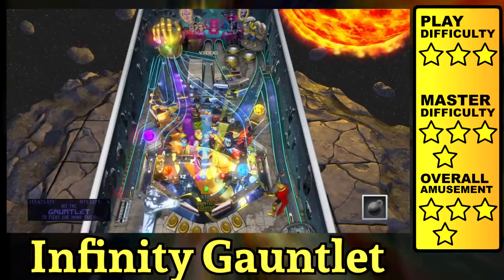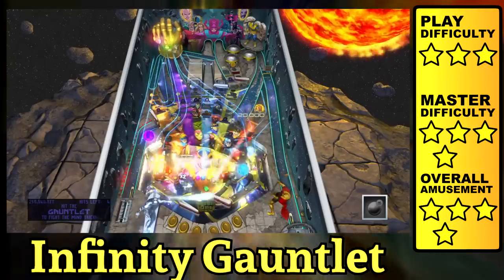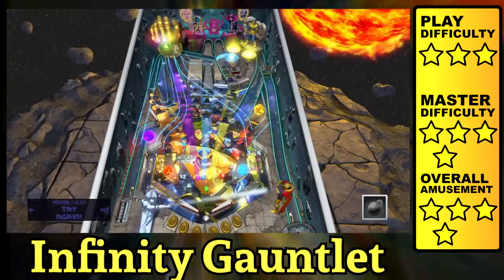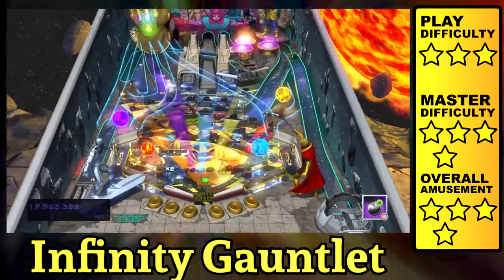Infinity Gauntlet also provides a true and fake wizard mode, depending on whether you complete all the missions or not, which allows pretty much anyone to see most of the features. The only things holding back the table are the mildly frustrating magnetic mini playfield and the extended chatter.